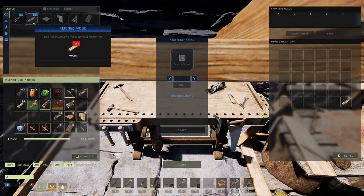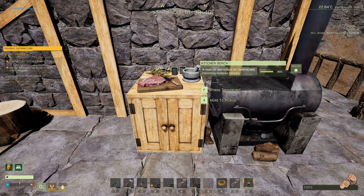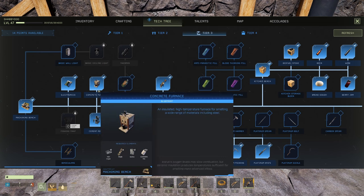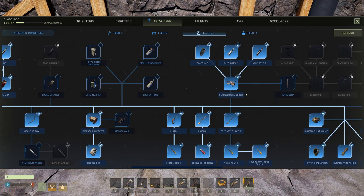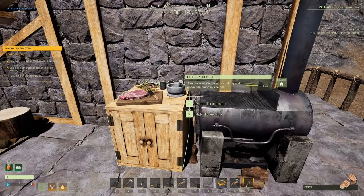One wood makes 10 refined wood and also gives you 10 sticks from the carpentry bench - use that knowledge. In tier three, you'll also want to make a cement mixer so you can get cement, then make yourself a concrete furnace, because we need glass. You'll need a glass working bench - I believe it's tier three - and you can make a glass jar, a beer bottle, or a wine bottle. Beer and wine provide the exact same buff, so you only need to pick one if you're worried about blueprint points.